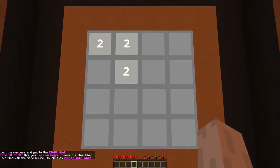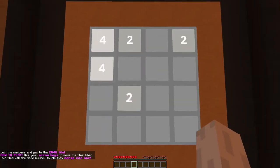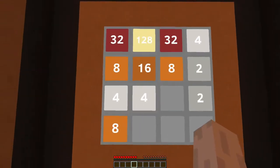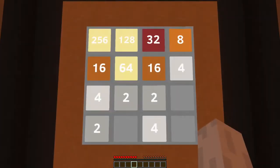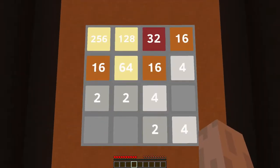I wanted to make this in Minecraft, so I did, and this is the result. You walk left, right, forwards, or backwards to move these tiles, and to reset the game you can hit space at any time. It works exactly like the original game — well, except for the smooth animations. If you want to download the map there's a download link in the description.